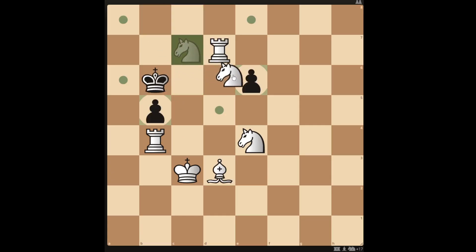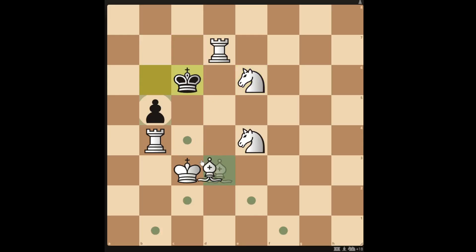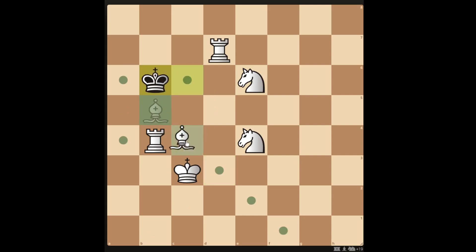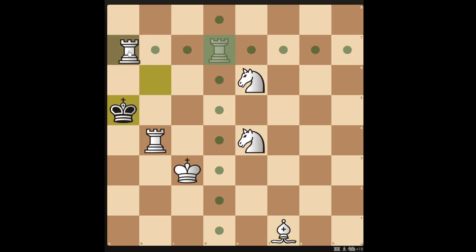Taking the pawn on e6 doesn't get you a checkmate in 2 either. The king has several escape squares and you can't follow up with a checkmate in 2. Eventually you can move in for quite a nice checkmate in 4.